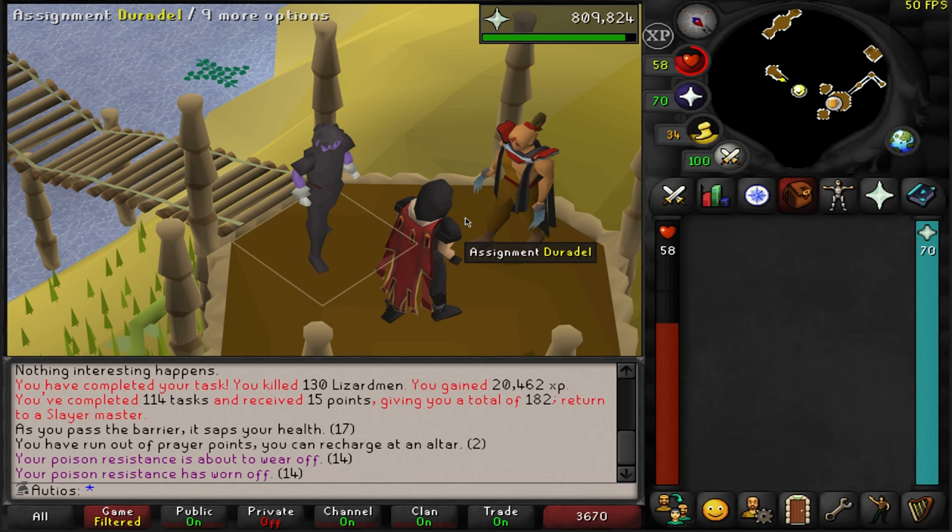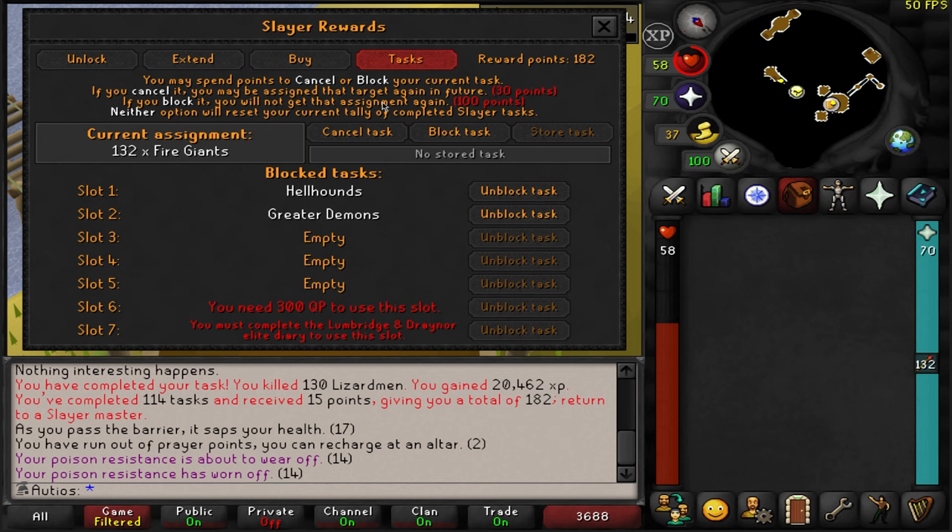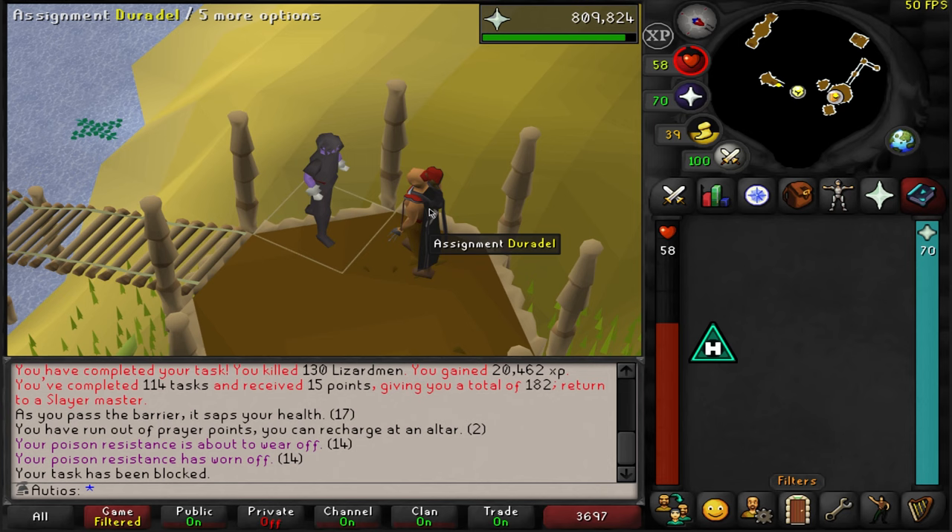Time for a new task. I would love to see Vasyliss, Dagoneths, or Black Demons — Black Demons would mean it's time for Monkey Madness 2. That, my friends, is what we're going to call a block list — we're going to be blocking Fire Giants. No reason to ever do them. Let's try again.